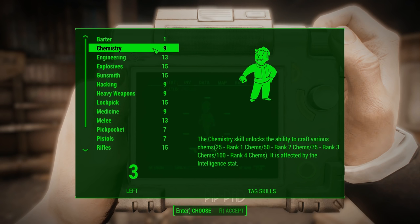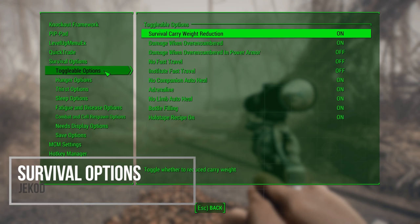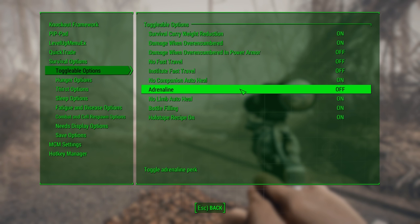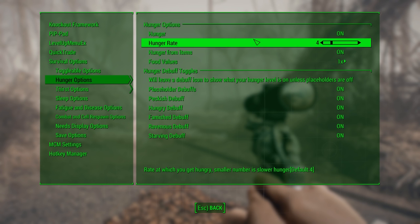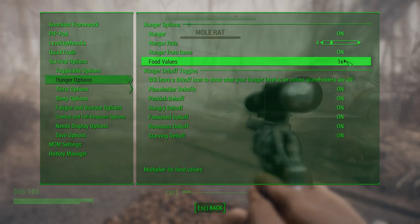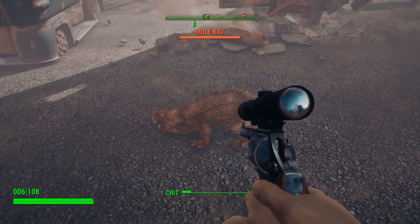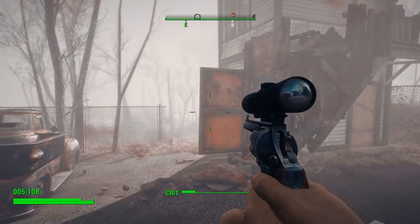I feel like Start Me Up is actually best used in addition to Survival Options. This mod allows you to customize many different options within survival mode in Fallout 4. If you're not playing on survival mode, I think you're making a mistake — it's one of the only true ways to experience the game, and this mod lets you configure every aspect of that. Maybe you think having to drink water is a nuisance and you only want to eat and sleep — you could do that. Or maybe you feel like you have to eat too often; you could turn down that ratio or make food count for twice as much.